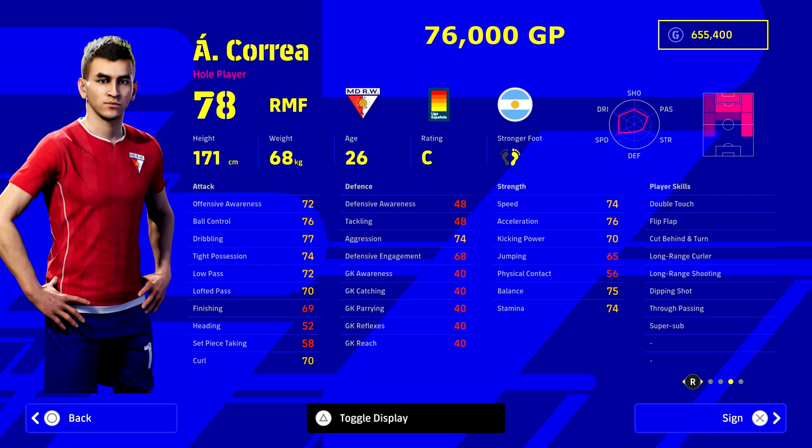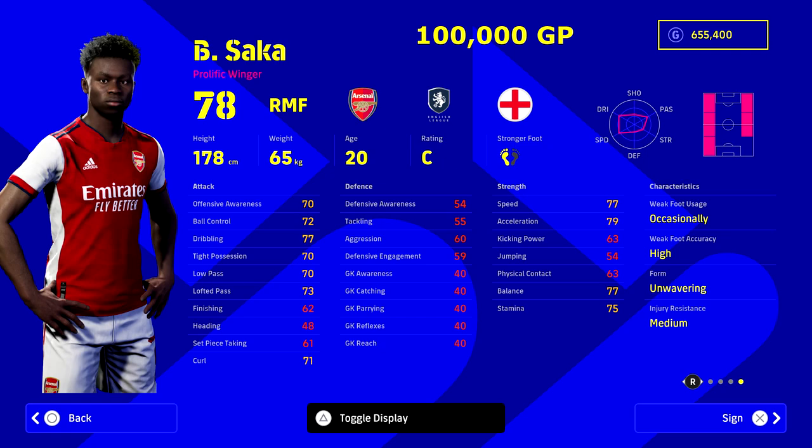Correa — Atletico Madrid's player — is a really good player as well, 78 overall. He's very similar to Lucas Mora, just a little more dribble-centric and not as fast. He does have super sub and unwavering form. Long-range curl, long-range shooting, dipping shot — you're going to be banging him in from outside the box as a real shooting threat. Is he worth 25,000 more compared to Lucas Mora? Probably not if you're just looking for a solid right midfielder — I'd still go with Mora.